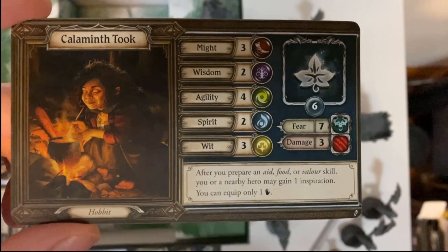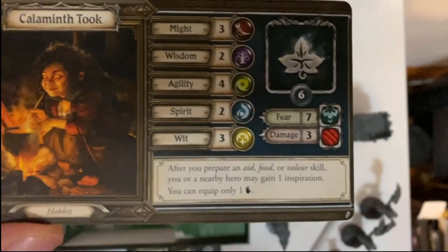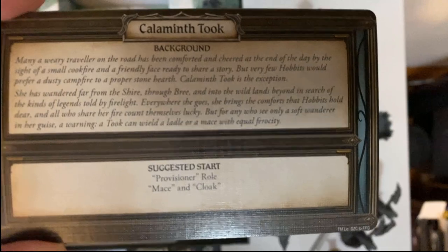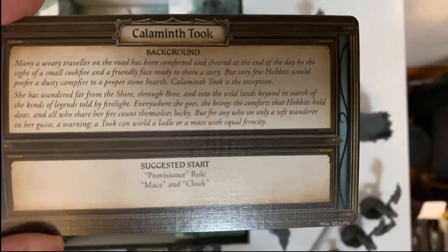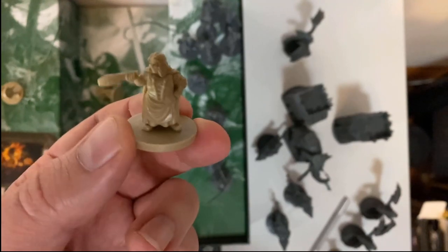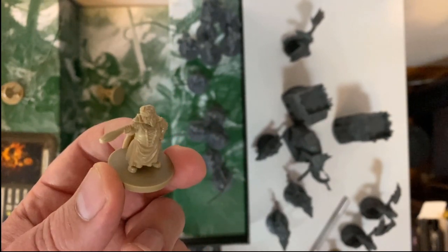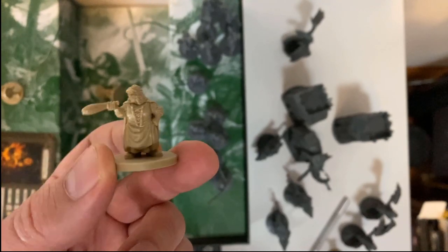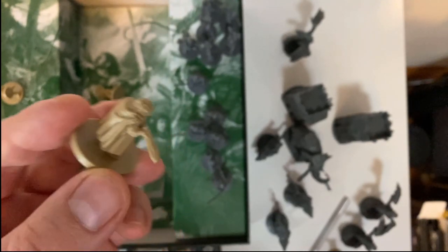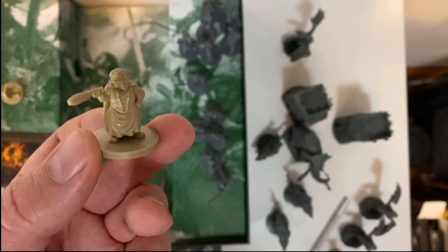The new addition is Calaminth Took — another hobbit. Every character also has a unique ability. She is the Provisioner role, which sounds like a support class, starting with mace and cloak. Different weapons use different statistics to wield them, and obviously the better your statistic the more chance of success. She reminds me a little bit of a Sackville-Baggins-type character.